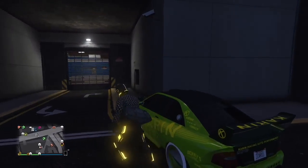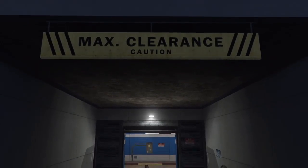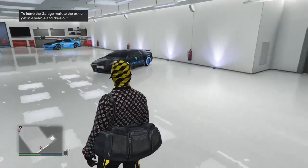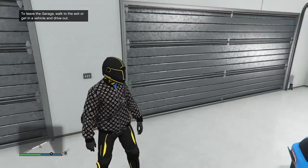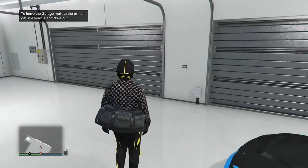I said you need custom plates for this glitch, but at the end of the video I'll show you a trick if you've lost your custom plates. You'd need a custom plate on another car, but there is a trick to get a custom plate onto a Sultan. If you have another car with a custom plate, you can transfer that plate onto a Sultan — I'll show that at the end.